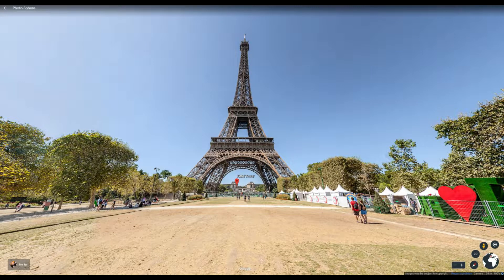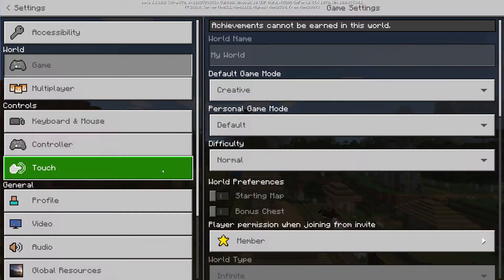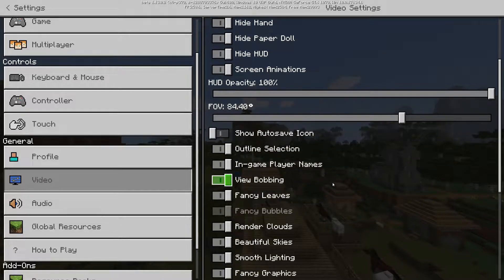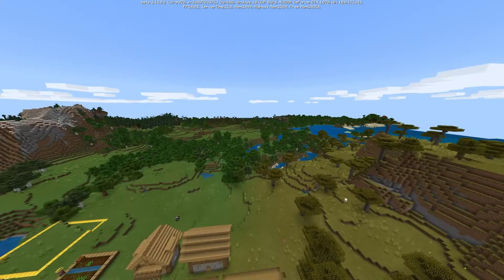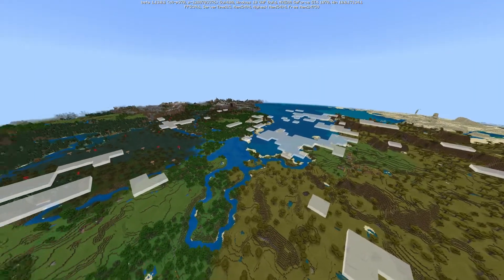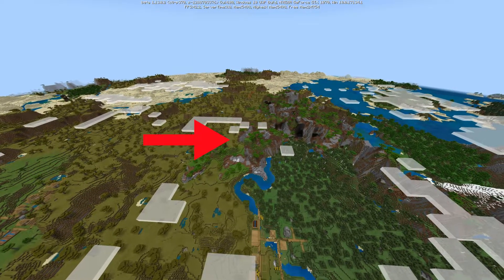Let's see what the farthest render distance is for Minecraft. By the way, if you want a direct comparison, here you go — it actually looks pretty similar, which is crazy. Now the maximum render distance in Minecraft, at least for my computer, is 80 chunks. It's going to stress my computer a little bit and take time to load in. There you have it — that is my maximum render distance of about 80 chunks. That little point right there was 16 chunks.